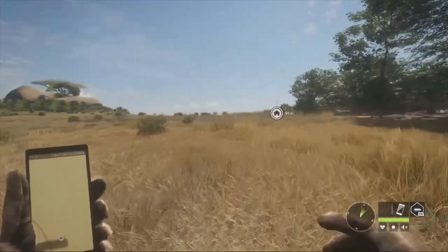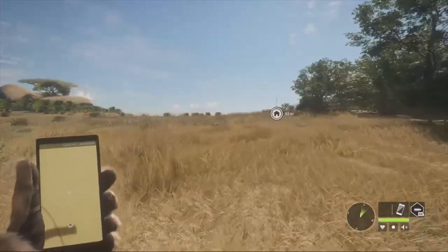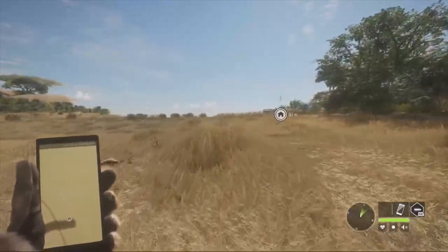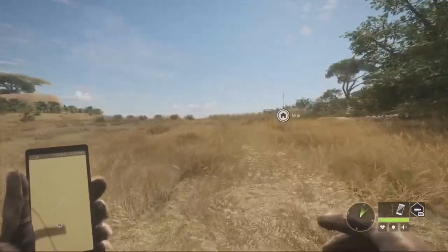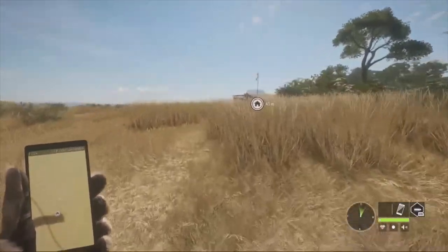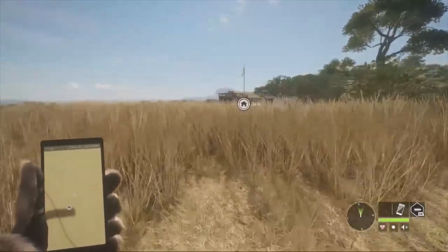We're back here on the Hunter Call of the Wild, and today we're going to be out here on Verhunga Savannah. We're going to be hunting some lesser Kudu. A few weeks ago I posted a video about getting a Melanistic Kudu, and our ultimate goal was to get a Diamond, so we're going to be out here today just hunting some more, trying to get respawns, and hopefully maybe there's a Diamond out here now. Let's go ahead and jump right in and see what we can find.